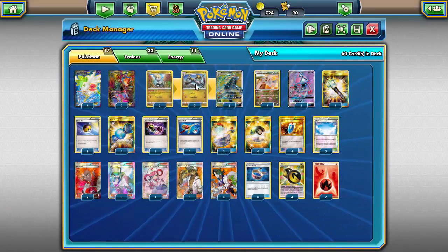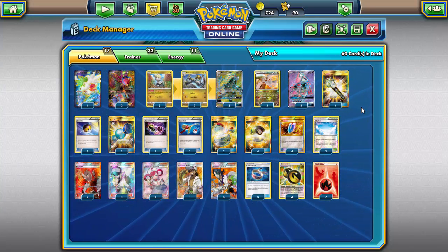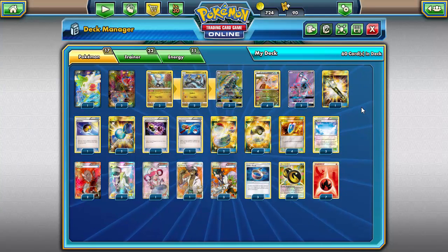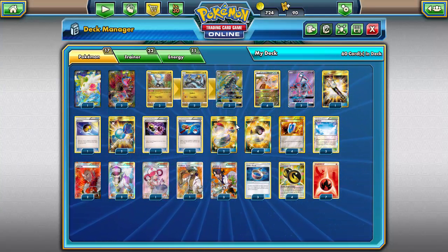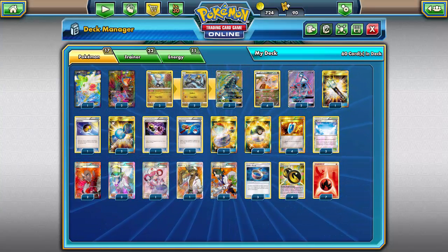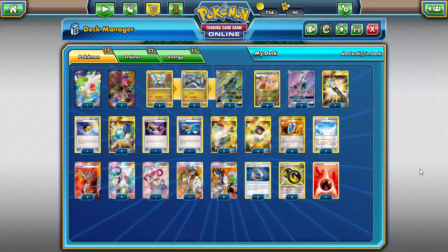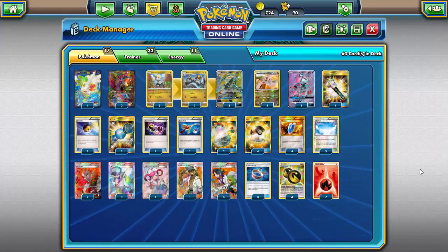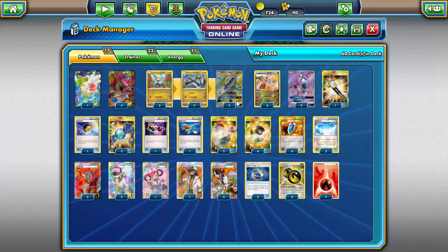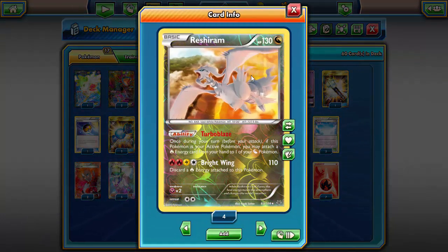Anyway, onto the deck - centered around Kommo-o. If you look at this list you might notice it is very similar to the Mega Rayquaza list I did a little while ago. And to that I say, well, you caught me - if there's a dragon card I have no real idea what to do with and no inherent pairing, I'm just going to throw it in with Reshiram and Hydreigon so I can power it up as quickly as possible.